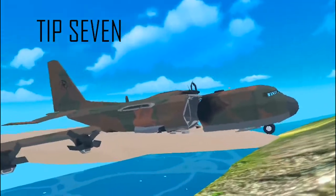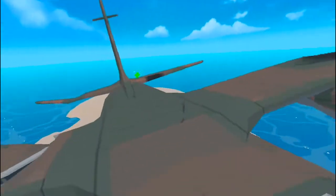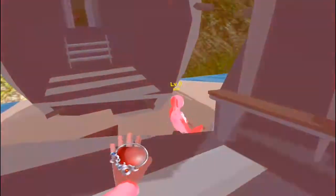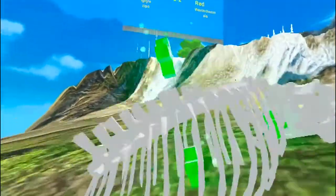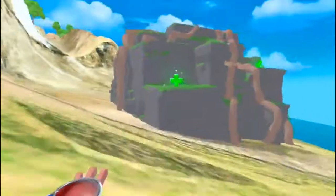Tip 7: Don't dual wield unless you have perfect aim. Dual wielding eats through your ammo really quickly, so it's better to play more strategically, like dodging and weaving. You can jump pretty high and run pretty fast with one gun opposed to two. Wait for them to unload all their ammo by dodging and weaving.